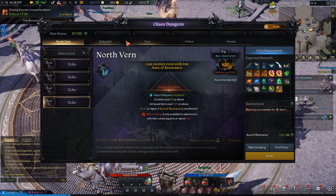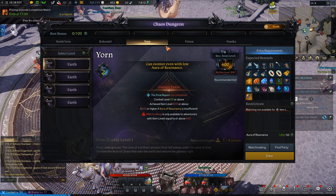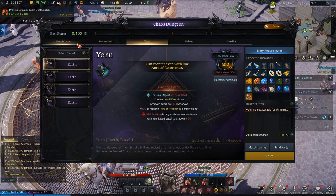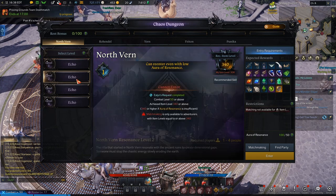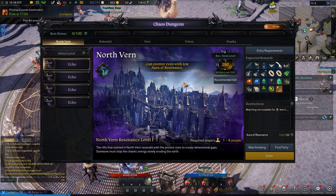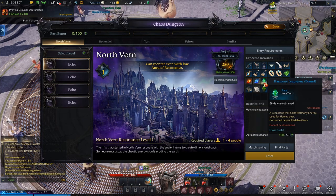Later ones will give you better gear, and once you get way higher — once you get to Yorn, which is 600 gear score — the same things will give you stones instead of stone fragments. So you're going to come here once a day, do the highest one you have the gear score for, kill a bunch of mobs in a time limit. It's not really that hard at the beginning. Do that every day.